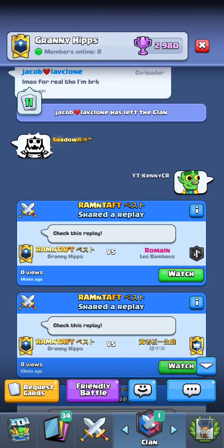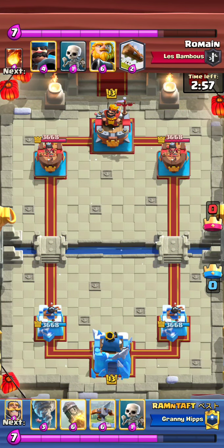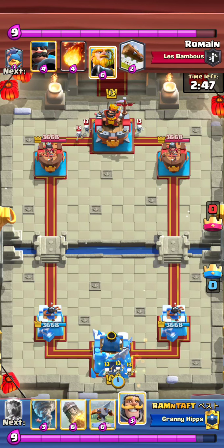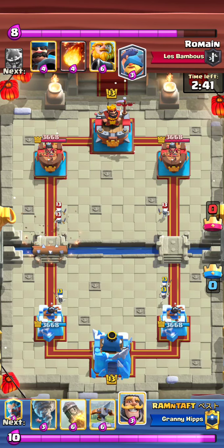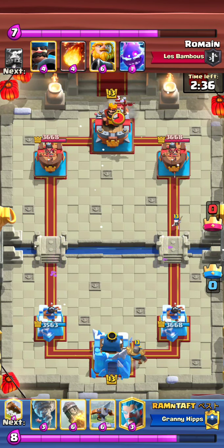Okay, let's start with this replay — the RG matchup. In this matchup you really want to play passive because you can't really go in since their cycle is so quick. They cycle as fast as you, so whenever you expo they have RG, so you don't really want to go in. This is probably going to be like a spell cycle battle.